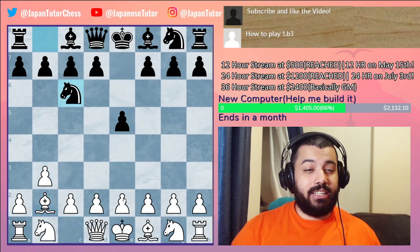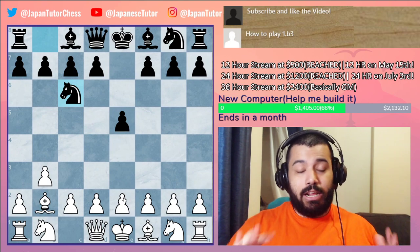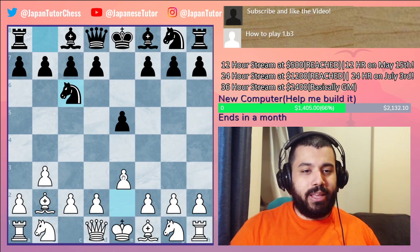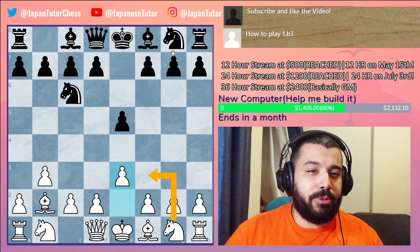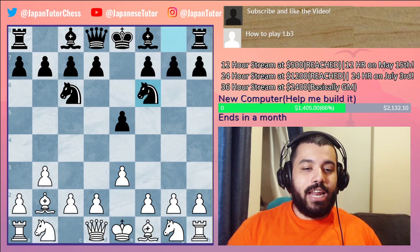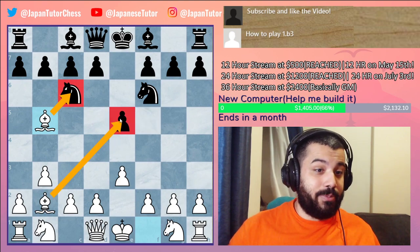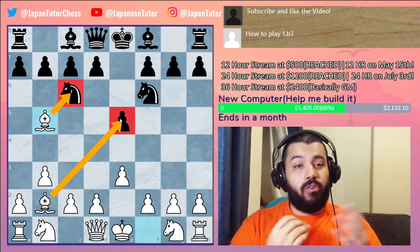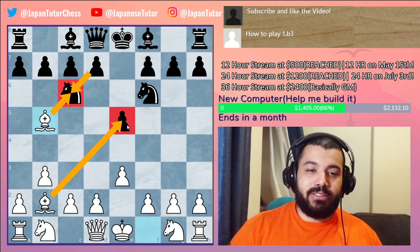After e5, the main move is Nc6. You play e3 — not a committed move like Nf3 — because you have to see where they're going to develop their knight. They develop to f6, and now we pressure with Bb5, attacking the pawn. We remove the defender: bishop takes c6, d takes c6, and bishop takes e5 — winning the pawn. Easy game, easy life.